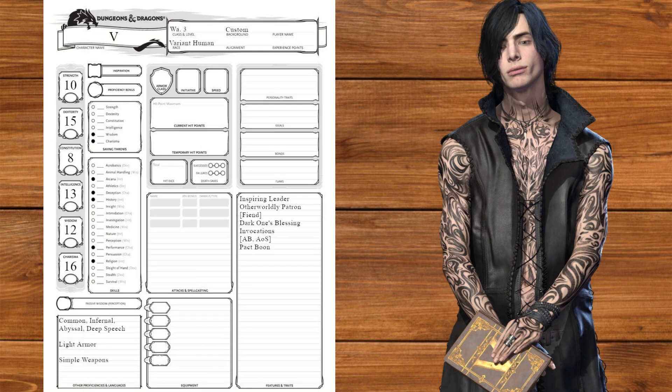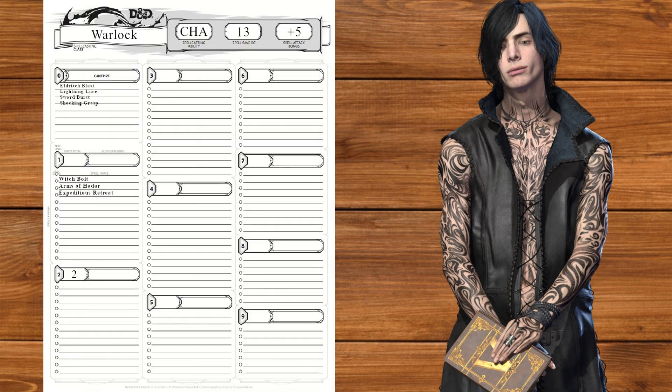At level 3, we'll get our pact boon, taking Pact of the Tome to get our book. This will give us three cantrips, which we'll use to take Sword Burst and Shocking Grasp, as well as Shillelagh. We can now use our cane with our charisma, meaning we're basically a diet Hexblade now. We'll also take Misty Step for a teleport.